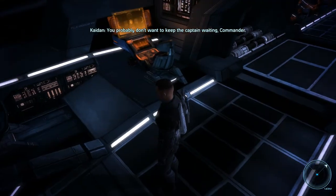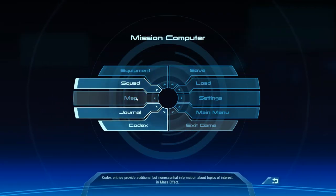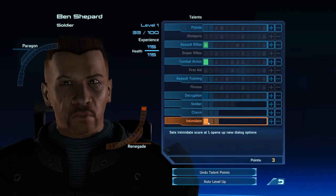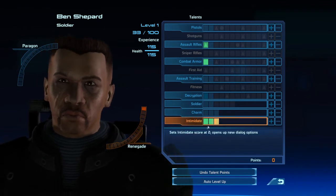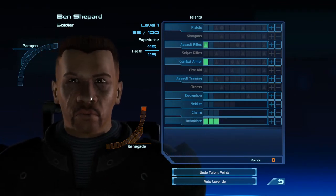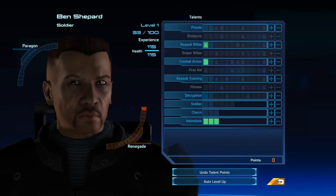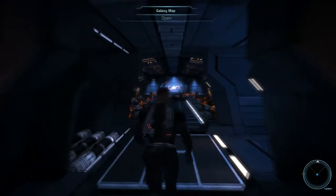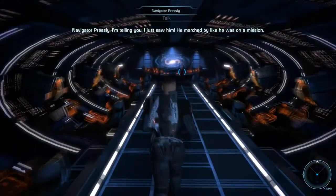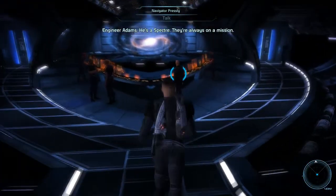We're getting dragged right along with him. Relax, Presley, you're going to give yourself an ulcer. I'm going to level up first, and we're going to take Intimidate — because I'm renegade, so I'm going to take advantage of it. There's going to be one or two points in this first mission where we're going to get to use it, so might as well. And I'm going to get to train in assault rifles because I'm playing a soldier.